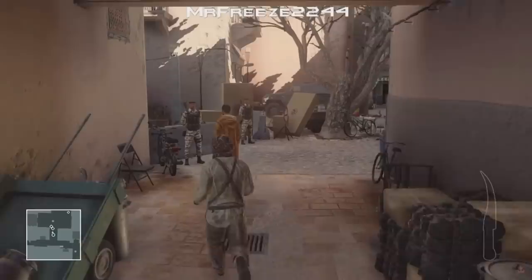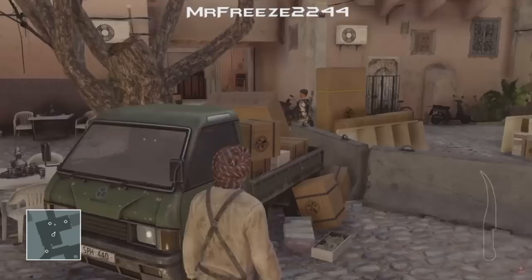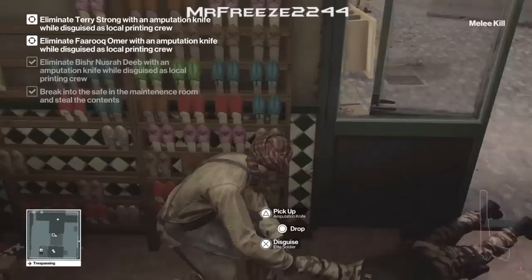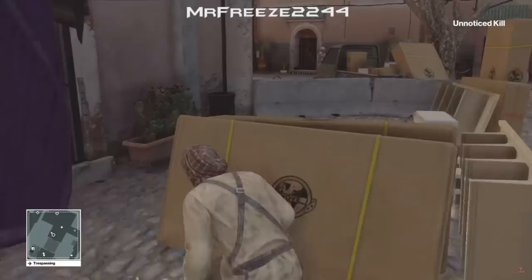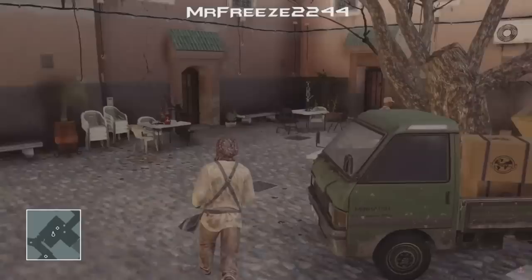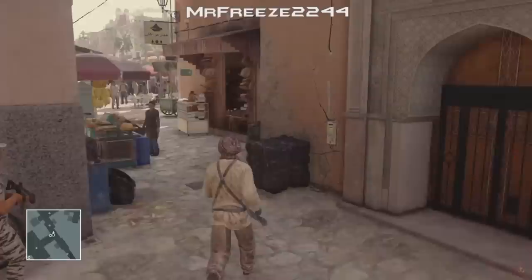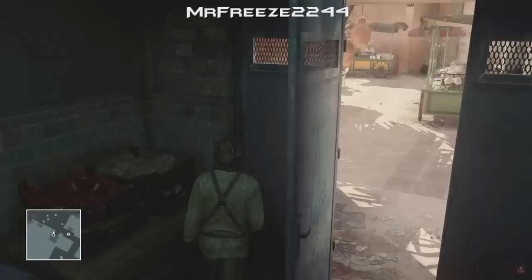All three targets are in the same location. We're going to bump into the first guy to interrupt the conversation. Leave the guard for now — once the shopkeeper starts walking away and we're in cover, crouch, leap over the wall, pull out the amputation knife, and throw it at the target's head. Retrieve the amputation knife and drag the body just behind the doorway. Drop the gun so it doesn't cause distractions. Then crouch-run back out and leap over the wall. The guard is heading back to the small room, so follow him slowly and take care of him the same way as in previous levels.